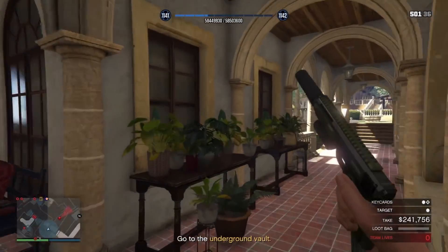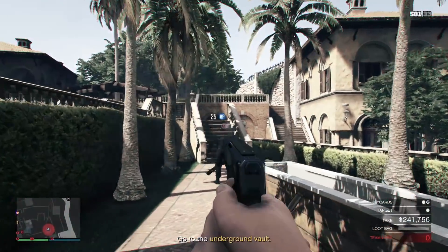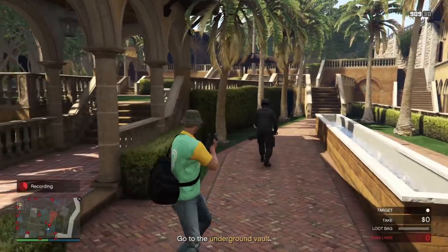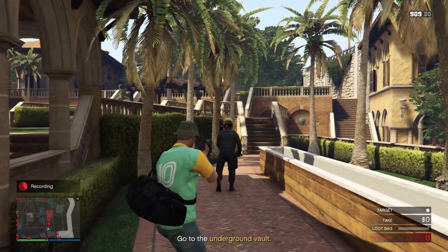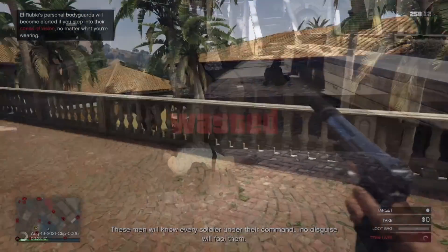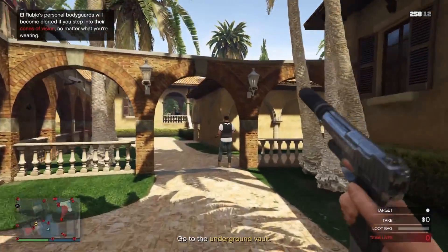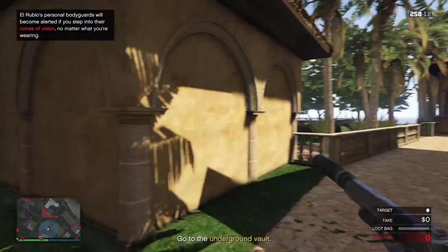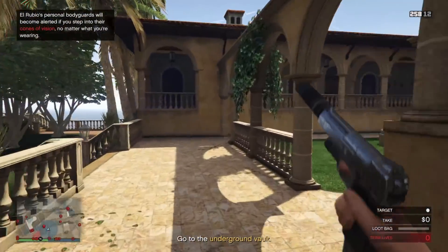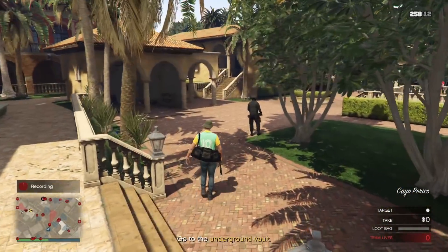Remember that wannabe juggernaut in the Cayo Perico heist who, although armored up to the teeth, still died in one headshot or one melee hit to the back of the head? Well, not anymore. In a recent background update for GTA Online, they gave his helmet bulletproof protection, and it now takes a good 6 or so shots to the head to kill him — which with most weapons gives him enough time to turn around and either kill you or alert the guards.